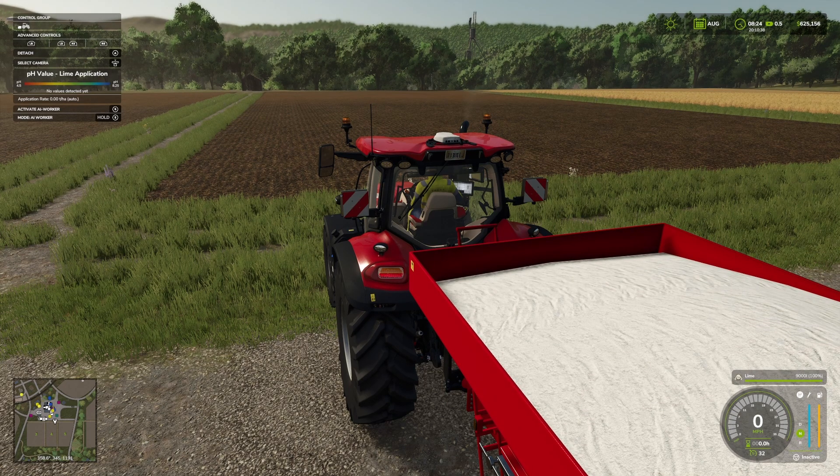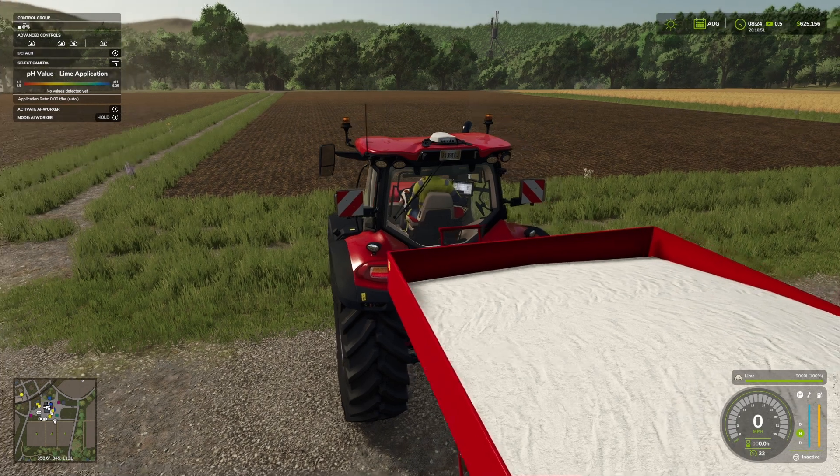If you look in the control group on the top left-hand side you will see the pH value, lime application, and the application rate that is required. Because it's off the field it's showing zero at this stage.